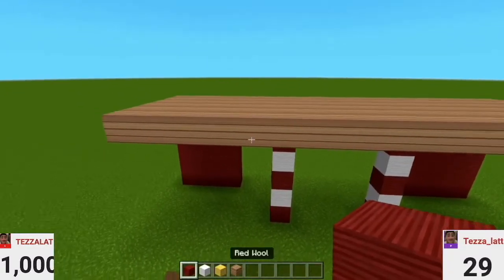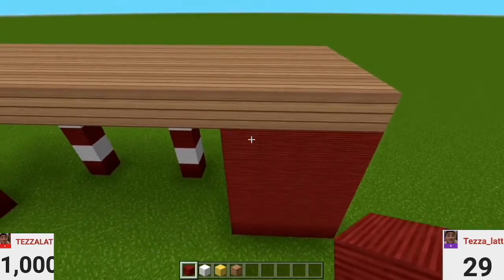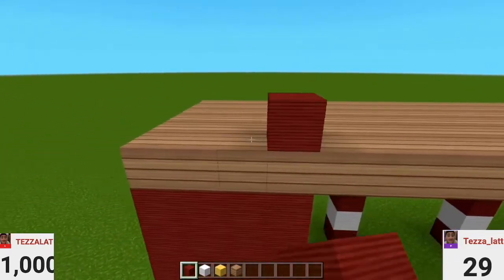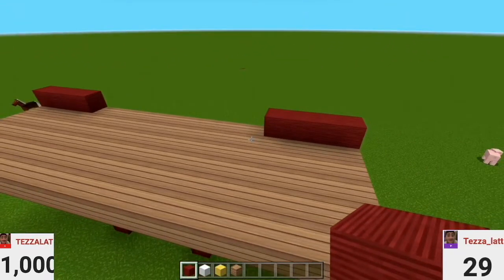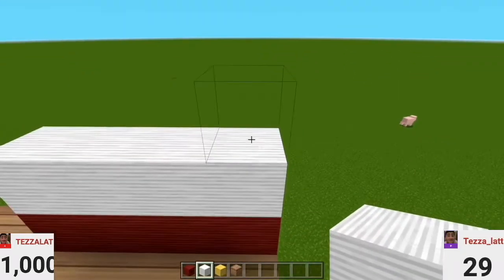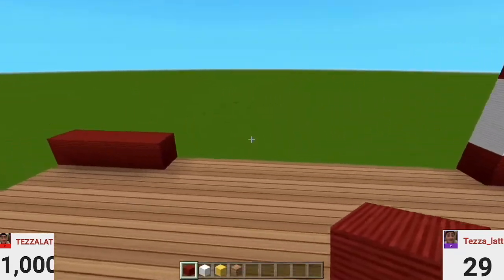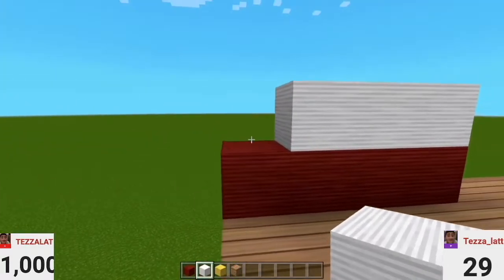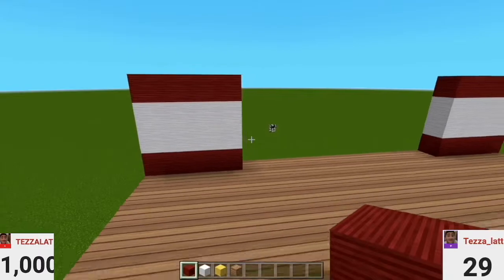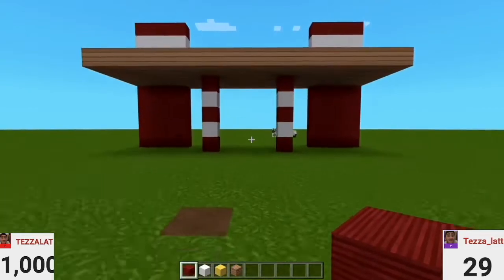Now we're going to get our red wool again and come around to the other side — looking from behind. Where this red wool is, go exactly in line: 1, 2, 3, 4, just like that. Same on the other side: 1, 2, 3, 4. Now get the white wool and go up 1, 2, 3, 4 on each side, then add a red wool on top. That's going to be our little entrance, which is looking good — I'm liking this little entrance.